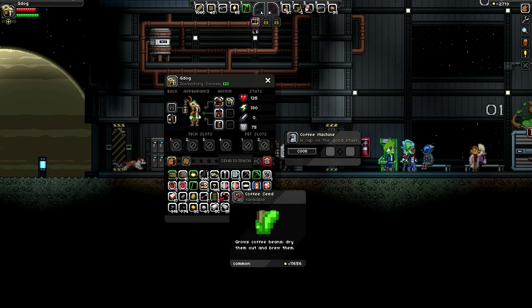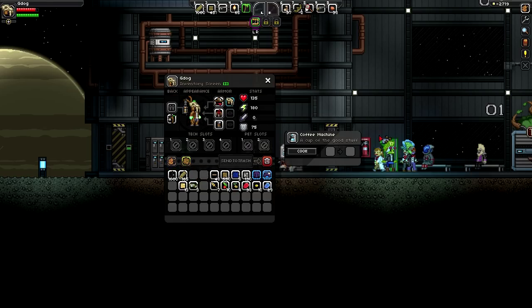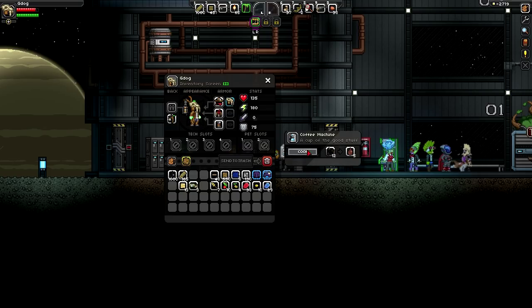Right, that's a coffee seed - we need coffee beans. There we are, we cook those. Let's cook it all up. There's a little doggy in here - I want a doggy! How do we get a doggy? Tell me how!